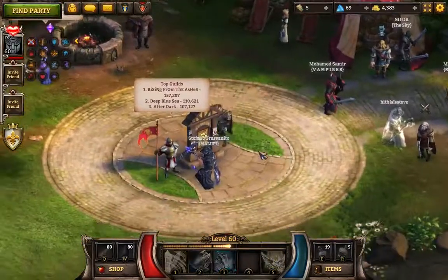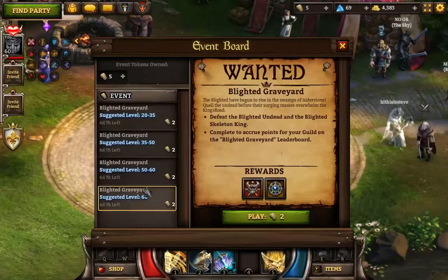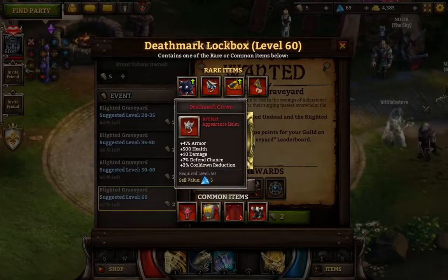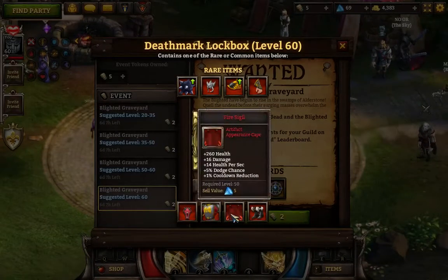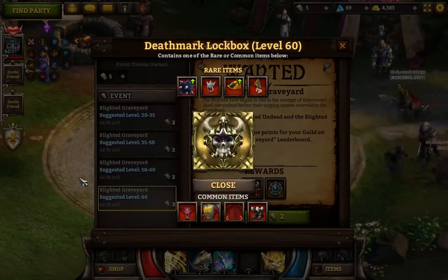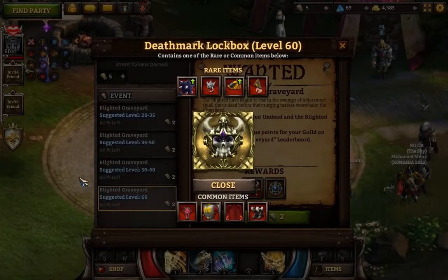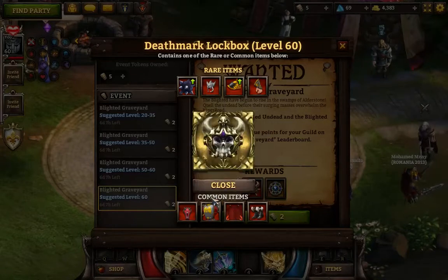We'll go ahead and go over some of the basics here. This is called the Blighted Graveyard Event. You're getting appearance items. The helmet, the shoulders, the gloves, the crest, the cape, and the boots all can transfer across all your characters. So you can use one character, technically, to get the majority of the items. The offhand and the onhand are class specific, so to get those, you need to run with other characters.